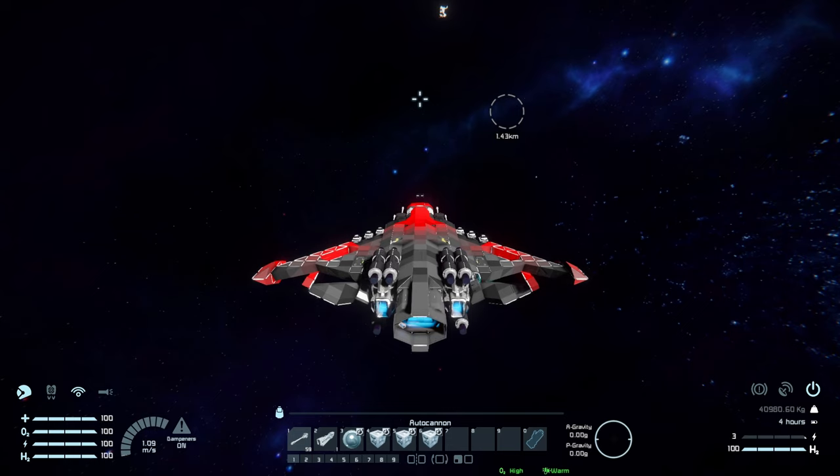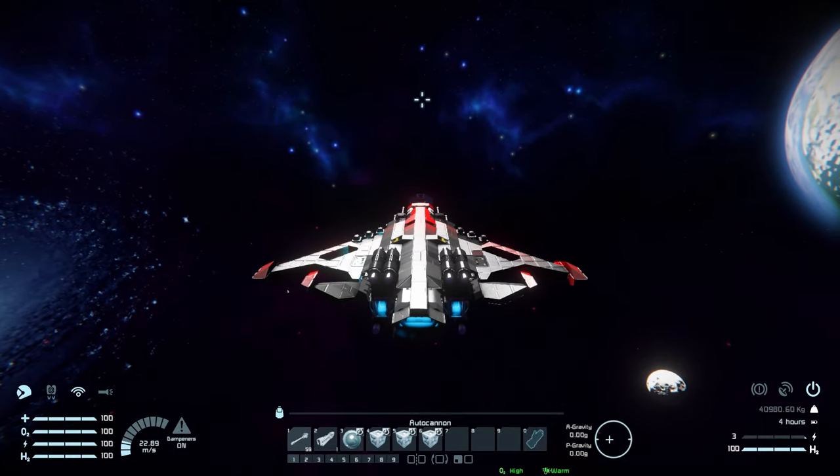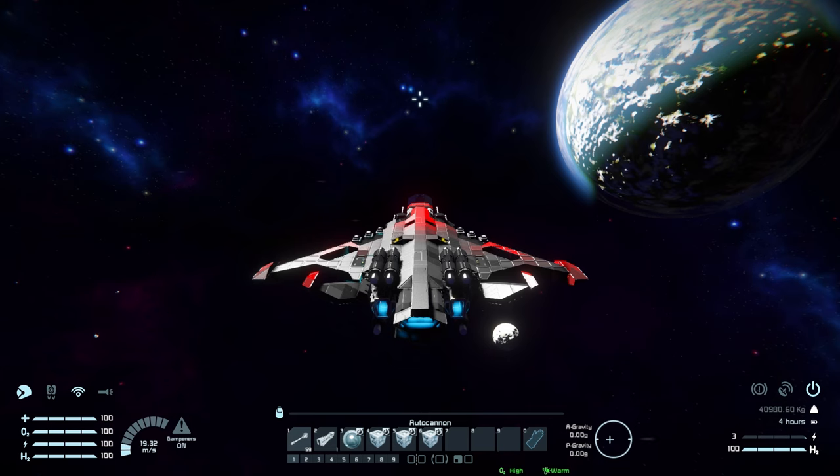Moving left and right, we are exceptionally slow on that — something I'd expect from a heavy battleship. But it doesn't really matter because we'll primarily use our rear thrusters to boost around and change direction. The left and right movement is only really going to be there for docking, so make sure you don't slam into anything by accident.